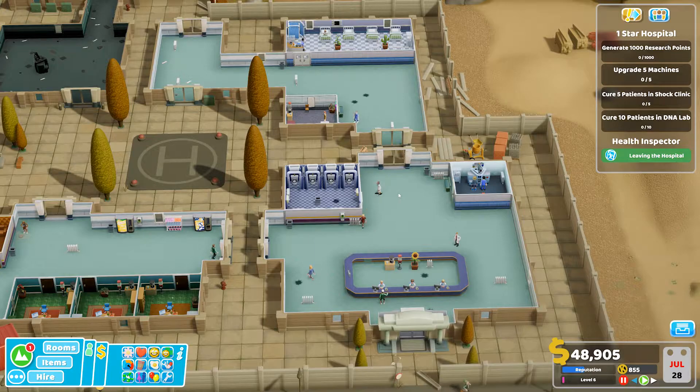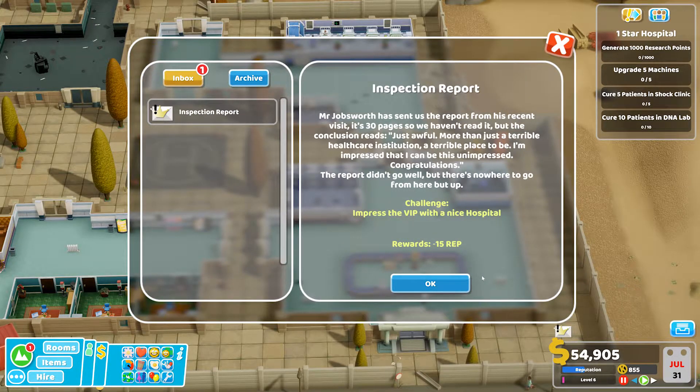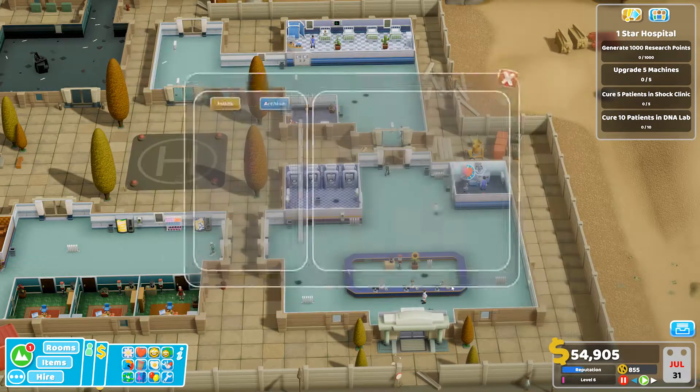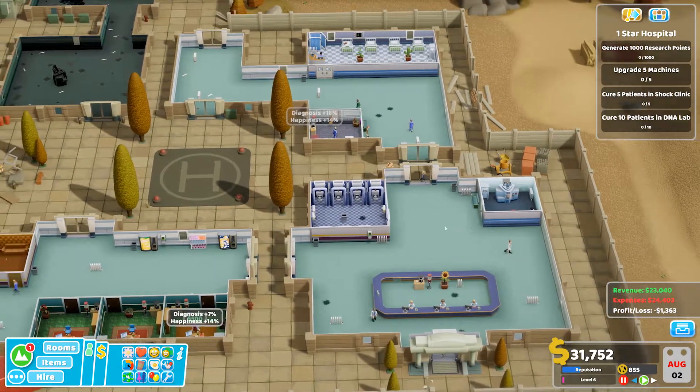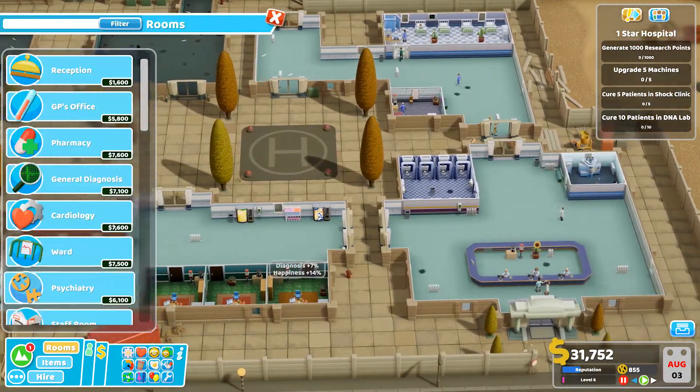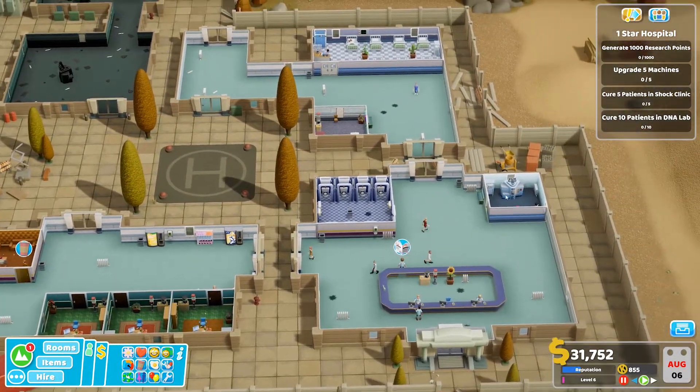What are our objectives? Generate 1,000 research points, upgrade 5 machines, cure 5 patients in the shock clinic, and cure 10 patients in the DNA lab. More than a cerebral healthcare institution — oh, thanks for that buddy. Thanks for that. You're such a nice guy. Okay, so we're going to have to start in research relatively quick. 35,000 for a research room — so we're not going to start in research relatively quick.